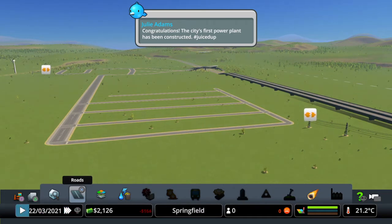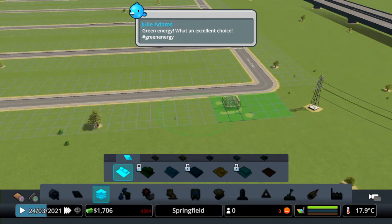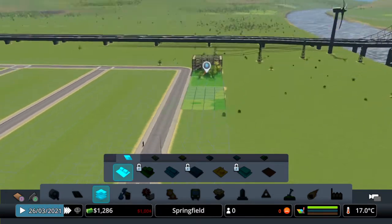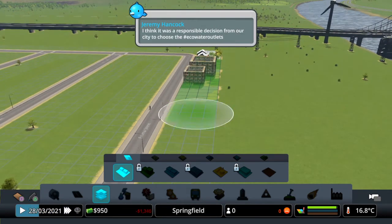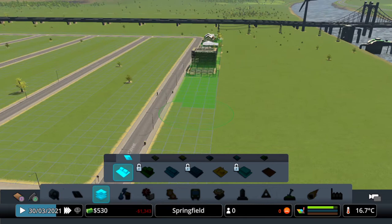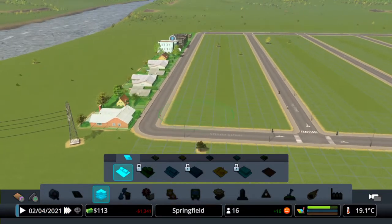As you can see we're losing money - and losing it rather quickly. I'm not worried about that at the moment, it's only because we've got nowhere to get money from yet. The houses have started building. I'm going to extend the residential zone along a bit. Money is dwindling but that's fine - we'll start making some money once we get to somewhere between 400 and 500 residents.